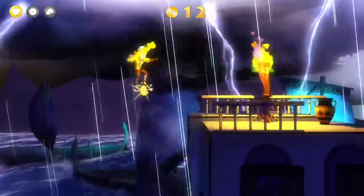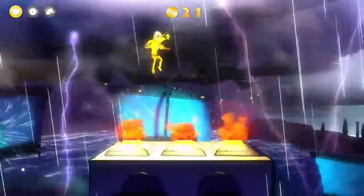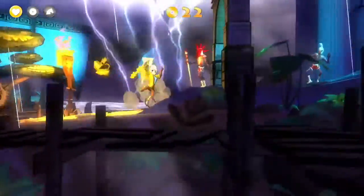We're going to jump on that cart guy's head to hit the spring platform. Break the pot. Fall down by walking off the edge. You'll get some automatic spring platforms. Break this pot.